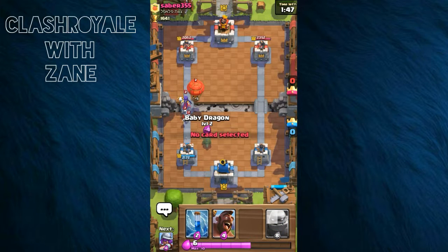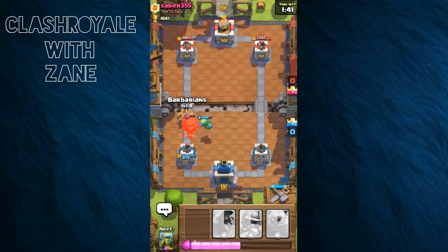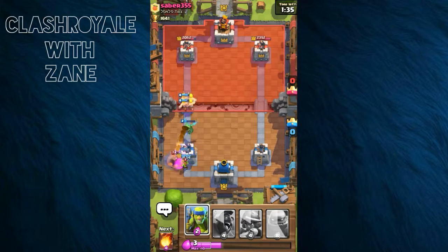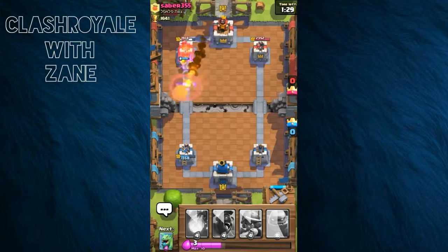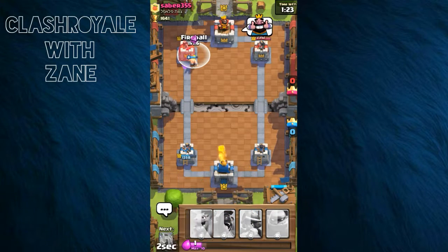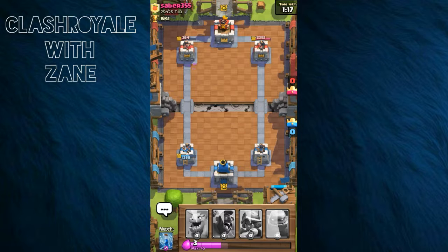I'm placing the Baby Dragon but there's a Wi-Fi problem — it stops in the middle of my videos and that's what I do not like. We'll go ahead and get that extra damage. He placed that card and I don't even have to move because I'm winning.